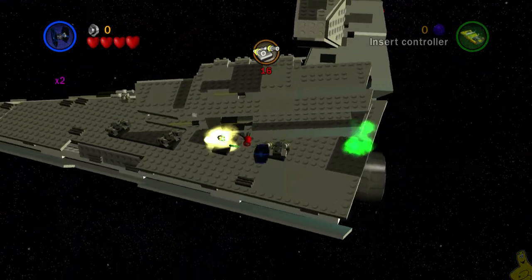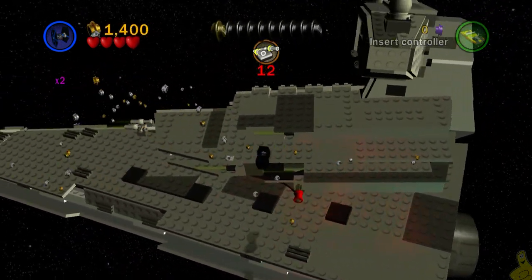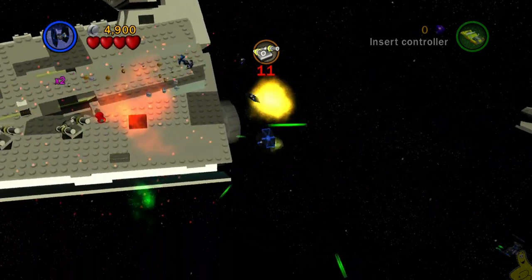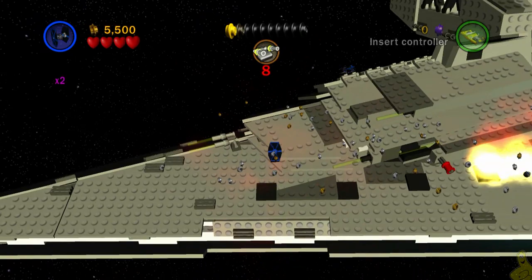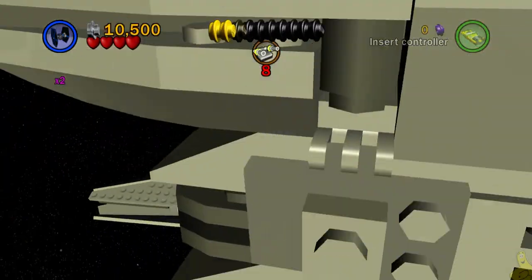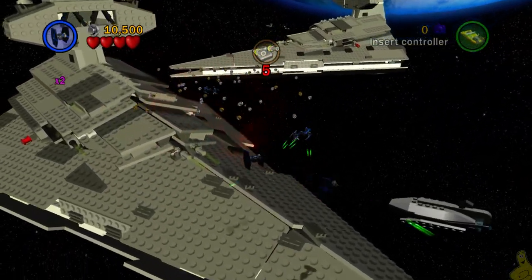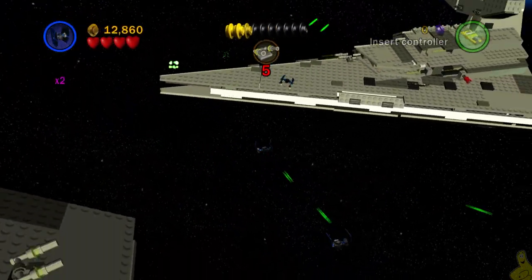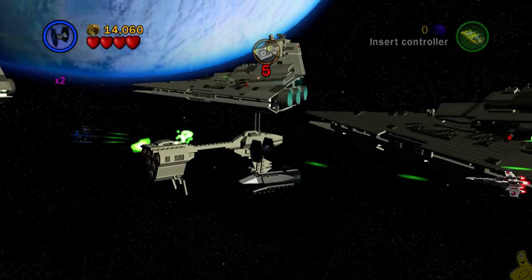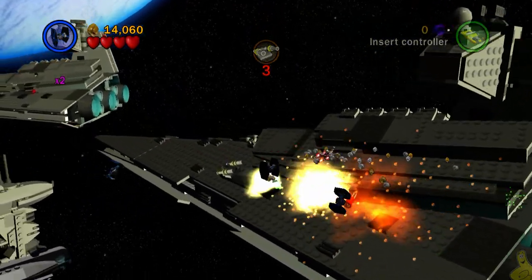Now we've got to blast away a bunch of these cannons. Each one of these large Star Destroyers has four cannons that need to be eradicated. I'm going back getting seconds here - there are a bunch of studs being left behind and my attract red brick is not doing its job very well. I actually missed a cannon right there, so we'll come back to it. I swoop through and get all four on the first one.